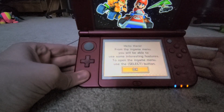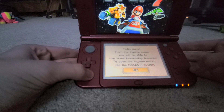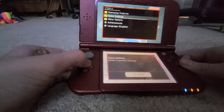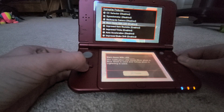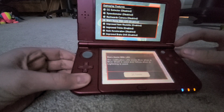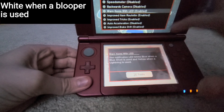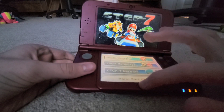It'll take you to the home menu where there will be some things to read through. Nothing really matters too much, however I would recommend going to Gameplay Features and turning on 'Warn Items with LED' and enabling it. Basically, when an item hits you — like a Koopa shell — the 3DS notification light will flash. It blinks blue when a Blue Shell is incoming and yellow when lightning is used. Once you've read through everything, you can exit CTGP7.